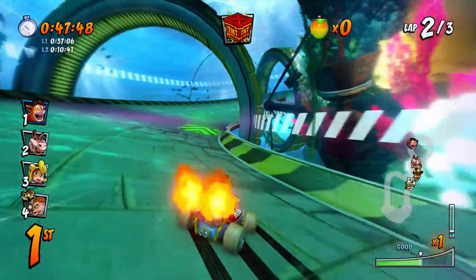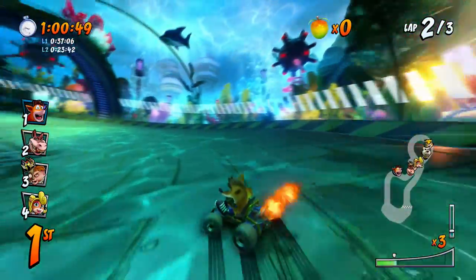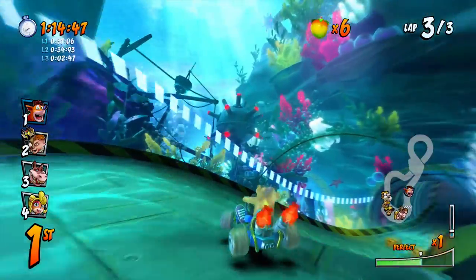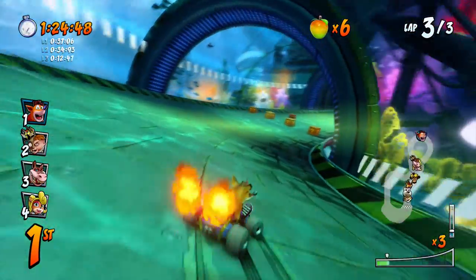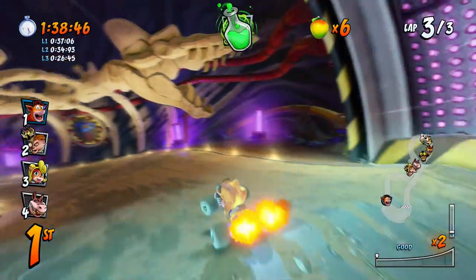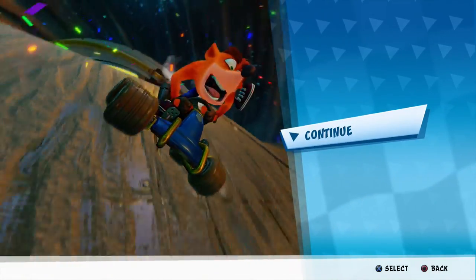Now we're starting to build up a lead. What's interesting about Crash as a character is the Wumpa Fruit system. Similar to how Mario Kart games have coins - the more Wumpa Fruit you have, up to 10, the faster you accelerate and the better items you start to get. So instead of a TNT crate you get a Nitro crate, which explodes on impact. It's always worth it to hit the Wumpa crate boxes so you have 10 of them, especially if you're farther behind, because you can get items that help you catch up a lot more. We really built up some speed and that last lap was our best lap time. Another 20 Wumpa Coins - I'm going to guess you can use those to buy more cosmetics and stuff.